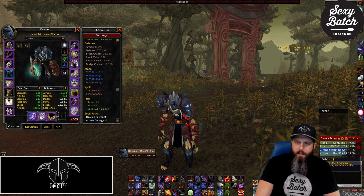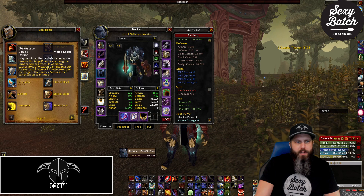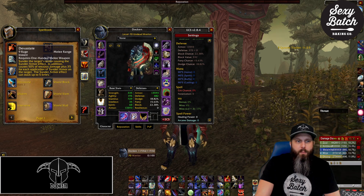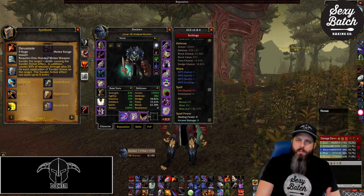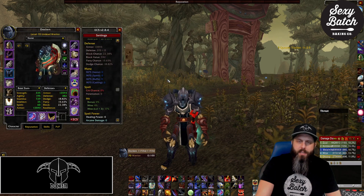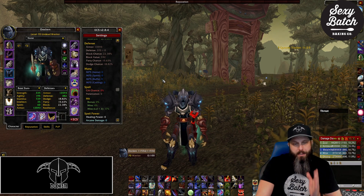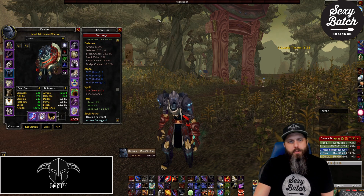We have a really cool ability that comes in with Burning Crusade: Devastate. It doesn't show the tooltip there because that's a macro, but Devastate causes the Sunder Armor effect, does 50 weapon damage plus 35 for each application of Sunder on the target, and Sunder cannot stack more than five times. Devastate is unique in that it has both the sundering effect and the Devastate damage effect.